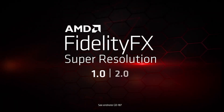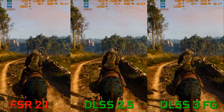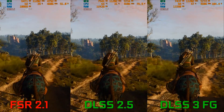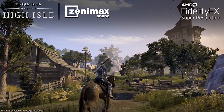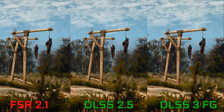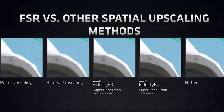Hi guys! Why FSR 3 will be better than DLSS 3? To my mind, FSR 2.1 and DLSS 2.5 were pretty similar technologies in regards to FPS boost. But in many games DLSS 2.5 showed better picture without artifacts, and FSR 2.1 showed more unexpected behavior with artifacts.